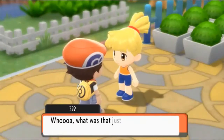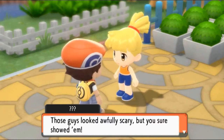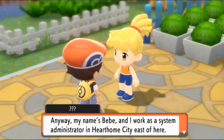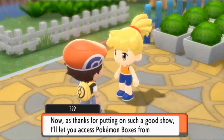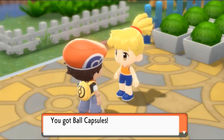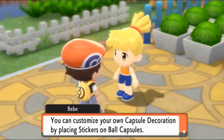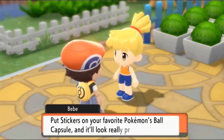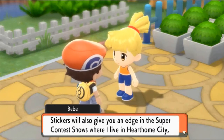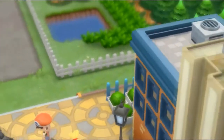A bystander says: 'That was amazing - those guys looked awfully scary but you sure showed them!' Her name is Bebe and she works as a system administrator in Hearthome City east of here. As thanks for putting on such a good show, she'll let us access Pokemon Boxes from anywhere. She also gives us Ball Capsules. 'Stickers will also give you an edge in the Super Contest Show where I live in Hearthome City - try to collect a bunch!'